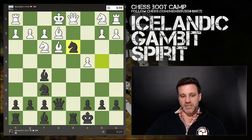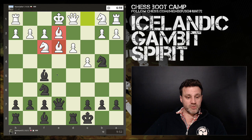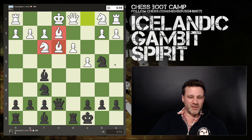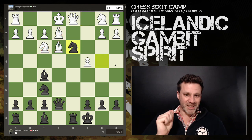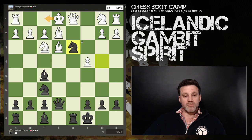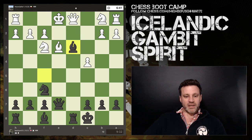White brings out the dark-square bishop for some development at least, but this bishop is going to fall. I capture with the knight rather than the bishop, because knight takes is a check — there's nothing more forcing. If I captured with the bishop, white could simply castle calmly. Bishop takes is the only reply; if the king moves, I grab another pawn with a double attack on the queen and white loses castling rights.